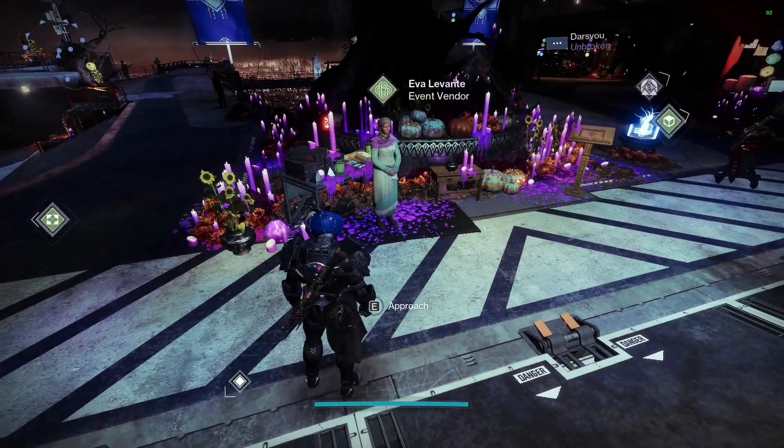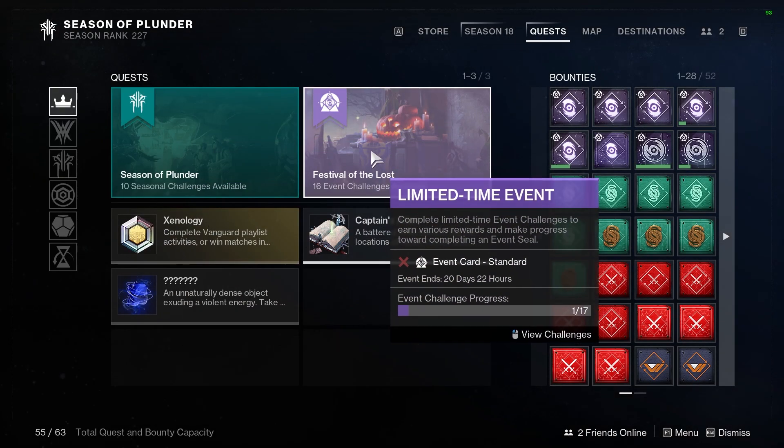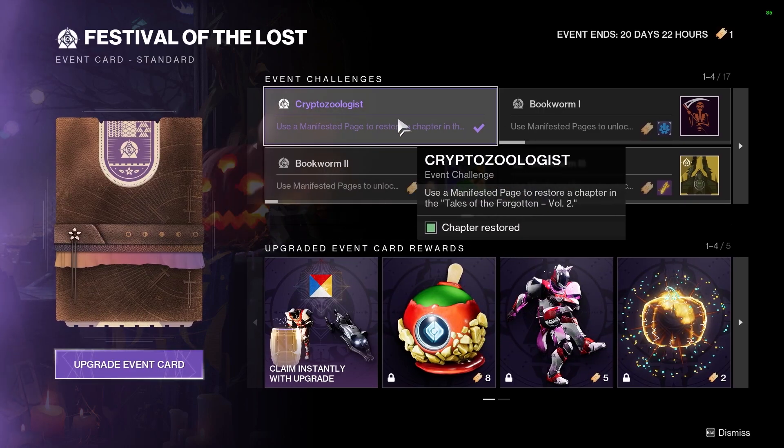If you would like to unlock new masks, simply open up your map and go to the quest section. In the quest section, we'll go over here to Festival of the Lost and we'll open up our event card.